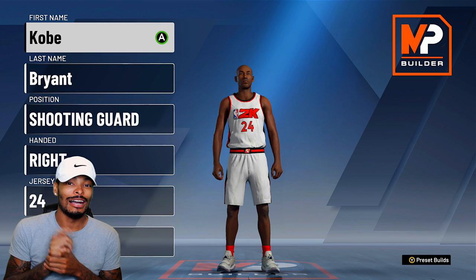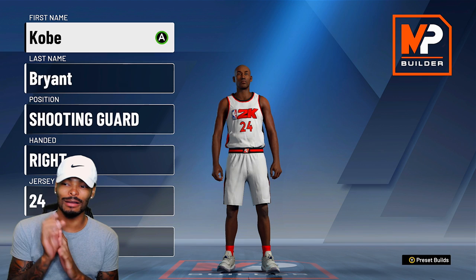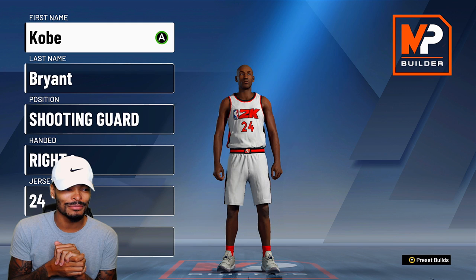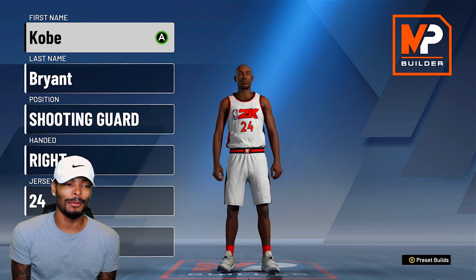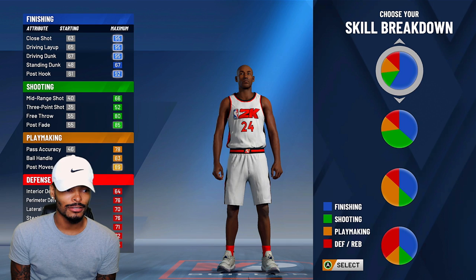I can't lie, I'm hype for this one. It took me a little bit of time to figure it out, but y'all know the deal — it's your boy Bobby Sink. As you can see on the screen, Kobe Bean Bryant. I'm finna use this MyPlayer builder and make him to the best of my abilities, so let's get right into it.